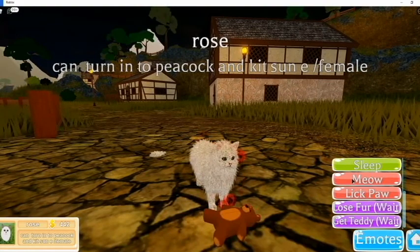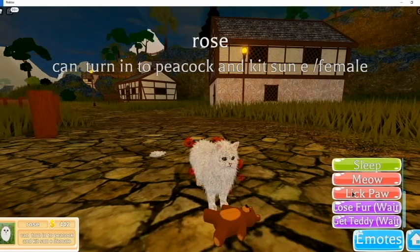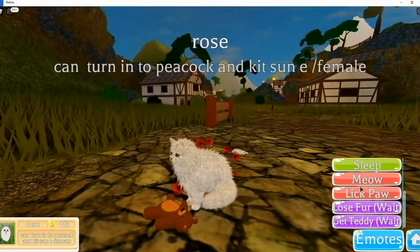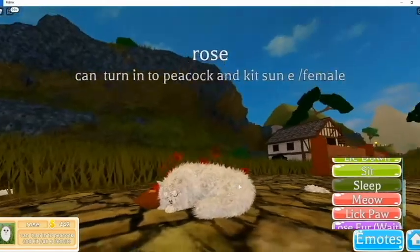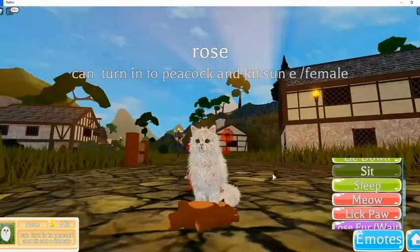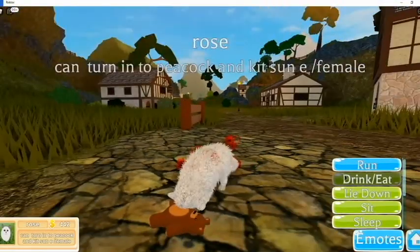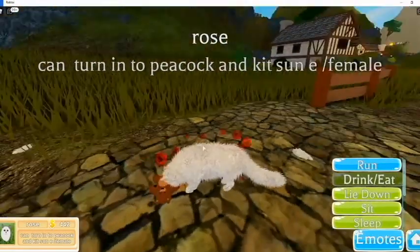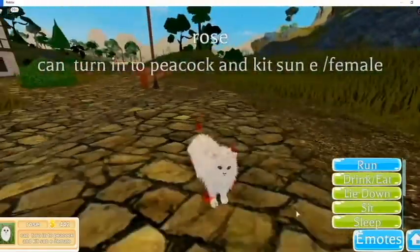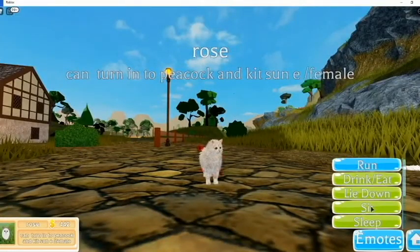So losing fur is pretty simple, and that one's exit - it's sleeping. Just meow - that's cool! Meow. Now let's lick paw - that's cool. Sleep - that's cute, it just kind of curls up. Sits down, lies down, eat and drink - pretty much simple stuff. Looks like it's eating the teddy bear.